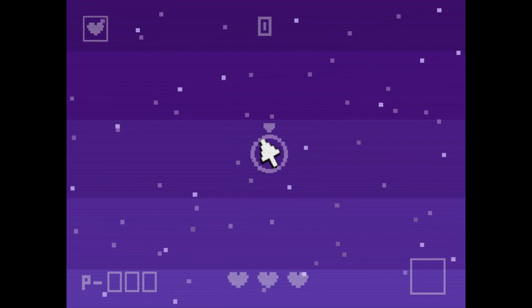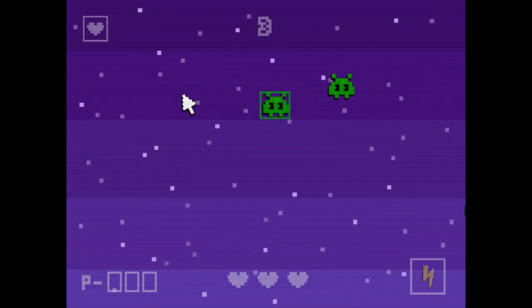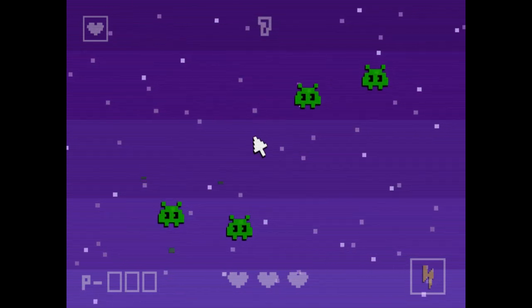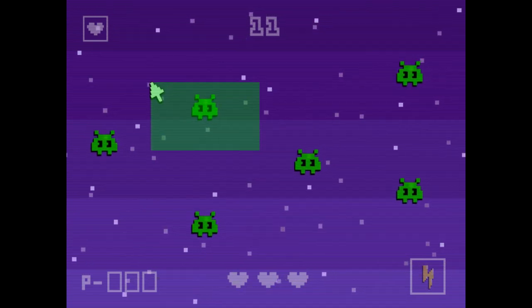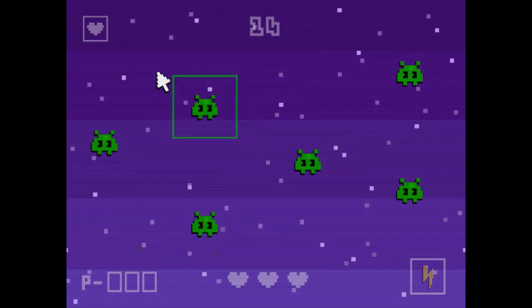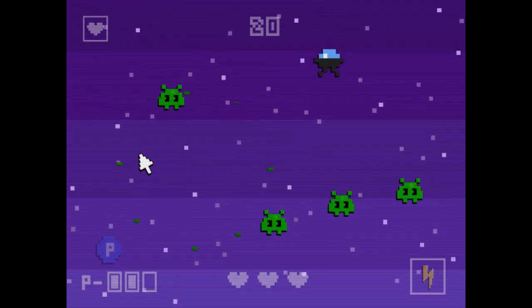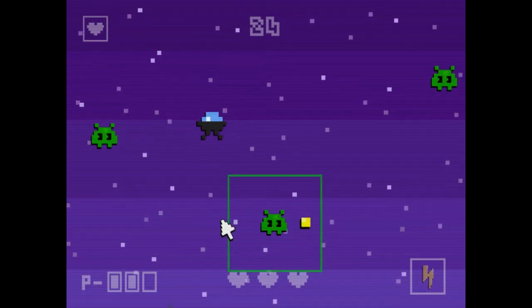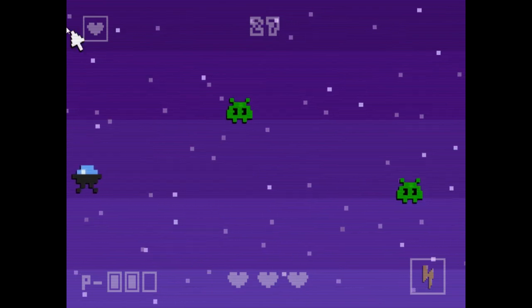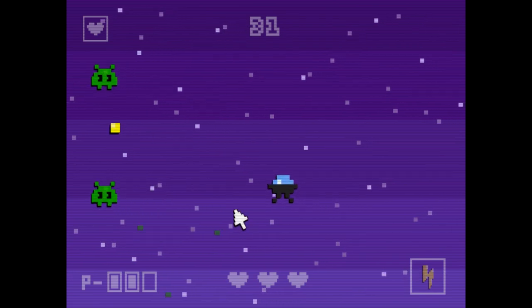I'll talk about all this stuff — we're going to die many times. It's very interesting, and I don't mean that as bad interesting. It's pretty easy to understand what's happening at a basic mechanics level: I'm controlling my cursor. If I touch these enemies, I will die. That's something that's very hard to get used to. You move your mouse around, clicking and dragging boxes to surround enemies — but if the enemies touch your cursor, you die. We have three lives as represented by the hearts at the bottom.